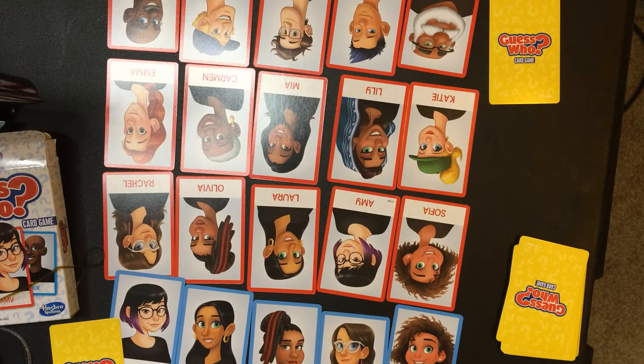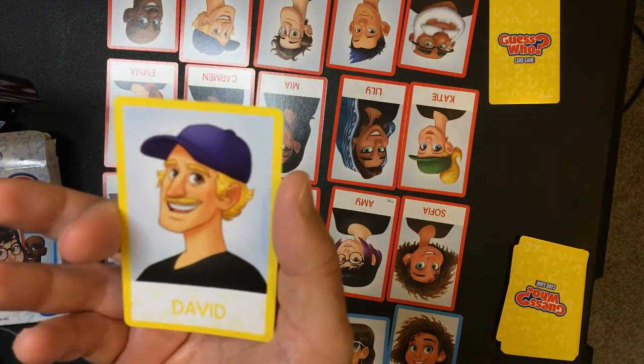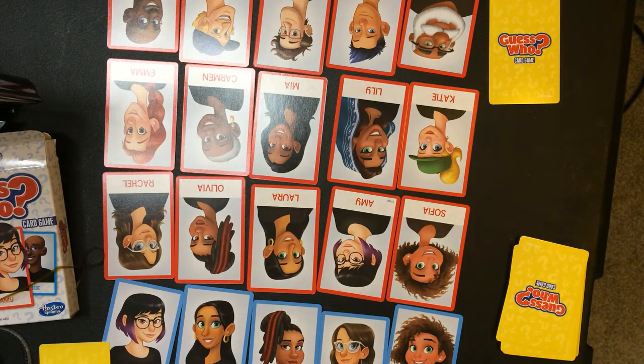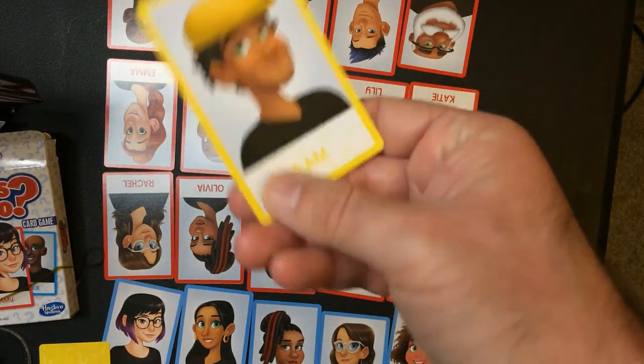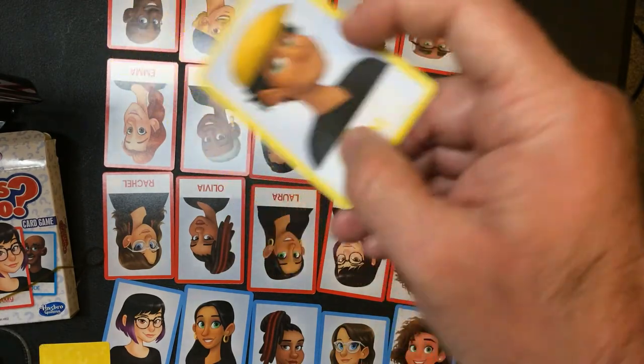So you have 40 face cards and 20 mystery cards. At the beginning of the game, you're going to grab a mystery card and look at it. So this one has David — he has a mustache, a hat, and blonde hair. And we have Sam — he has a hat, green eyes, and a black shirt. So on and so on.